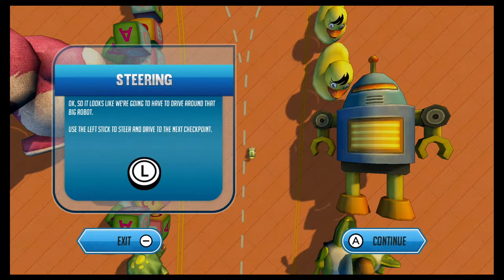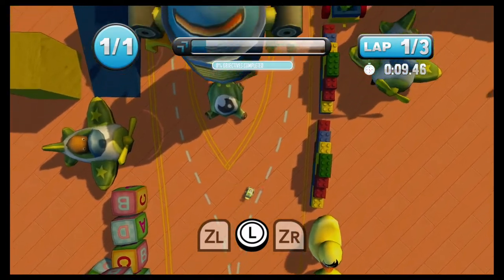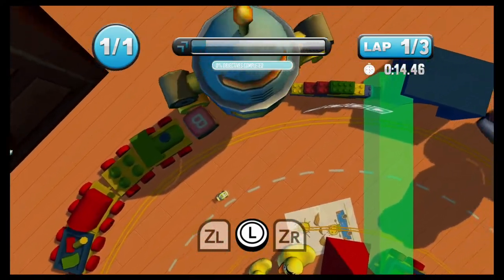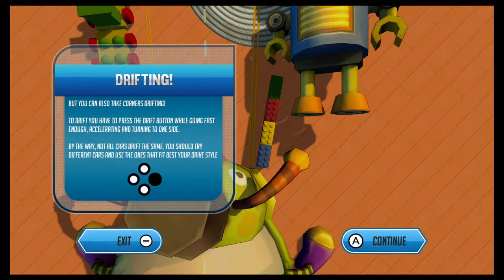It looks like we're going to have to drive around that big robot. Use the left stick to steer and drive to the next checkpoint. Oh, there's a big robot up here. Alright, we got that — we can steer. There's the next checkpoint, we made it. Drifting! You can also take corners drifting. To drift, you have to press the drift button while going fast enough, accelerating, and turning to one side. Not all cars drift the same — you should try different cars and use the ones that fit best with your drive style.